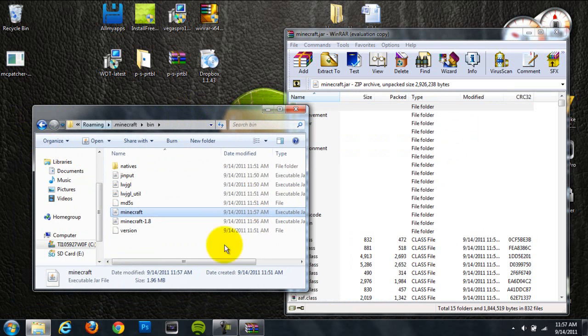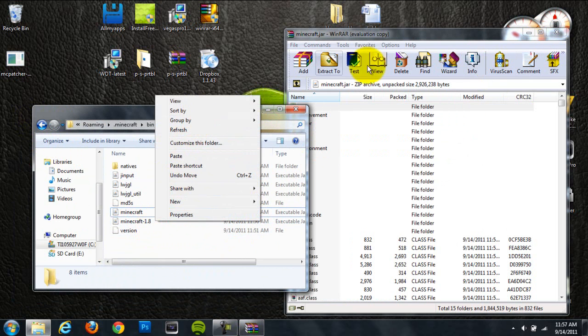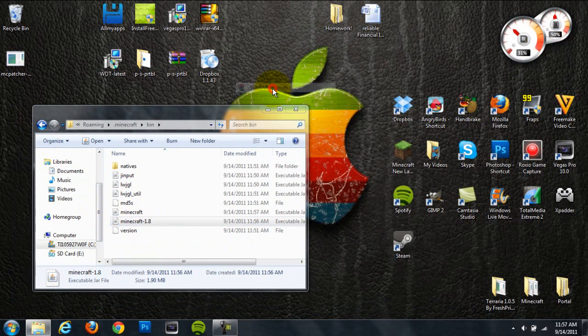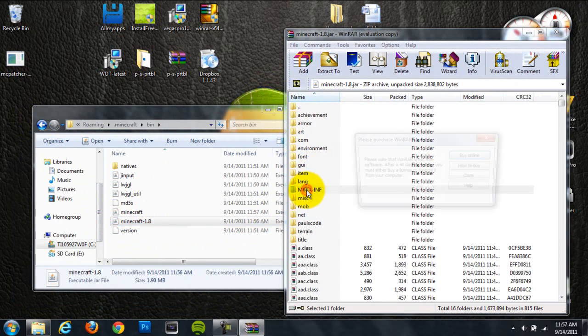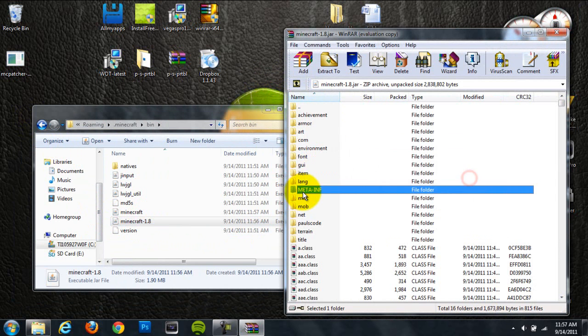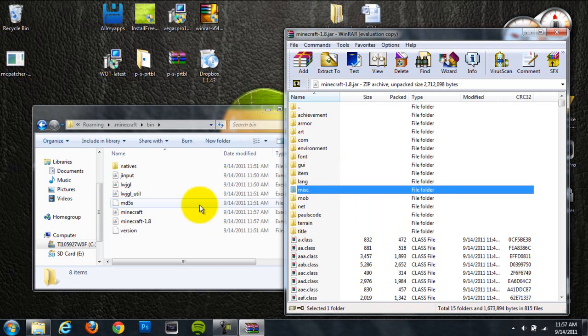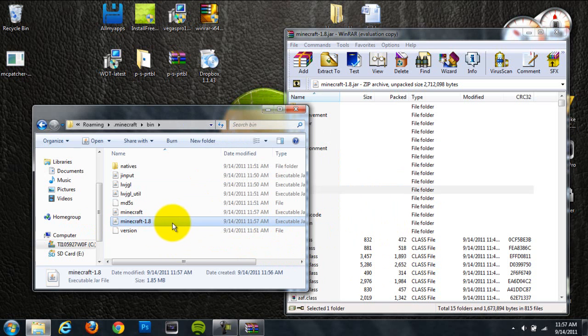That was the class folder from Zombe's mod pack. Next, go into the 1.8 folder and open it with WinRAR. Delete the META-INF folder out of there. I tried putting this in Minecraft 1.8 first and it didn't work, so if you have the Minecraft Beta 1.8 jar, just delete the META-INF from there and install the mod into the regular Minecraft folder. If you only have the Minecraft folder, just delete the META-INF and install it into that.